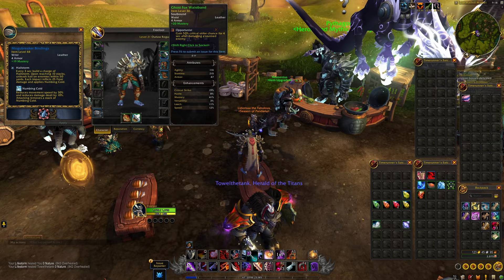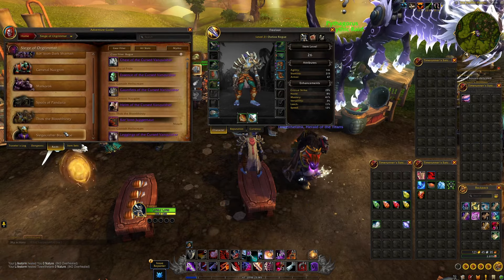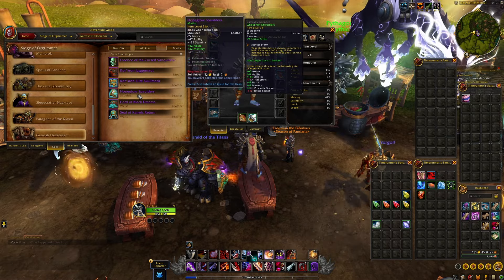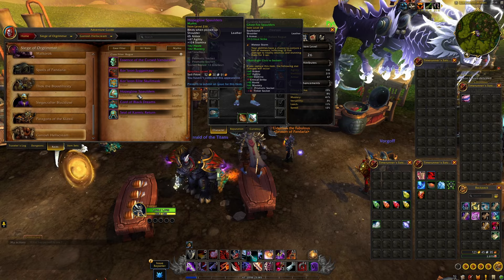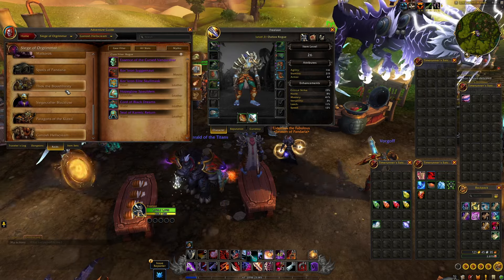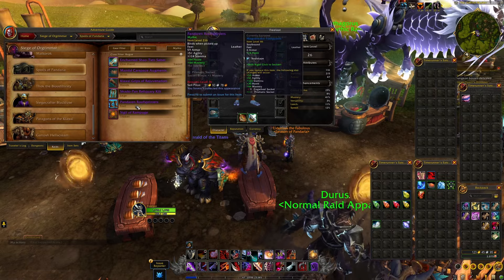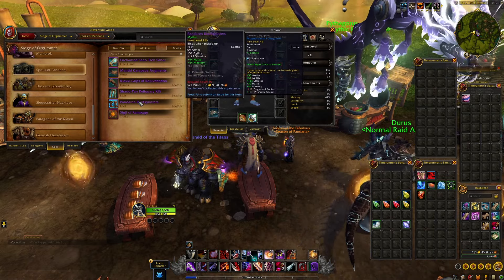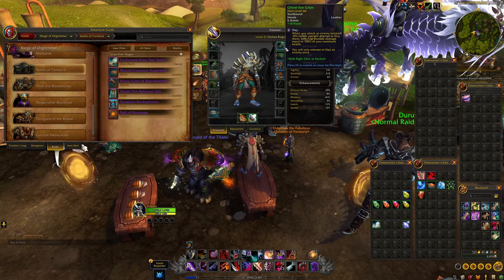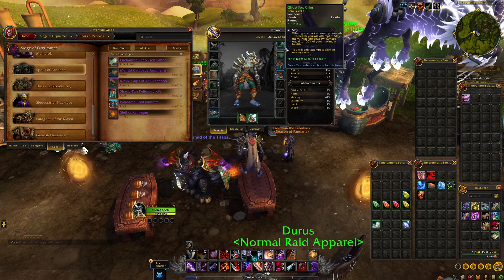The gear you find from the open world can be different — you can see items with different types of gems. Whereas the gear from the raid is fixed. The belts from the raid will always have two prismatic sockets, the shoulders will always have two prismatic sockets, and the helmets will always have one meta gem and one prismatic socket. There is no tinker gem available from the raid — the raid is only prismatic, the raid is only stats. If you want the shiny effects and cool extra things, you have to get normal pieces of gear outside of the raid and dungeons.